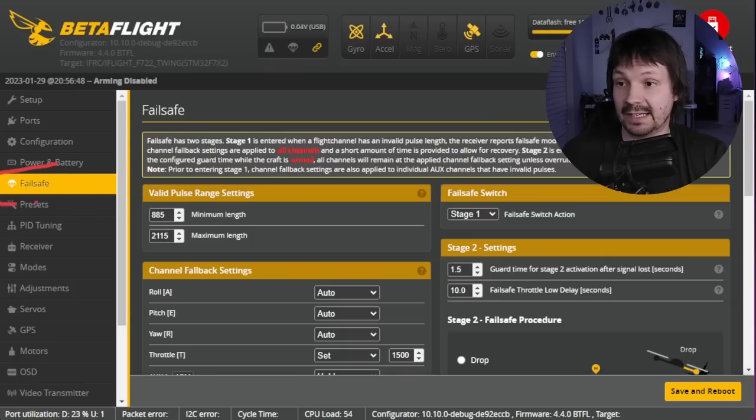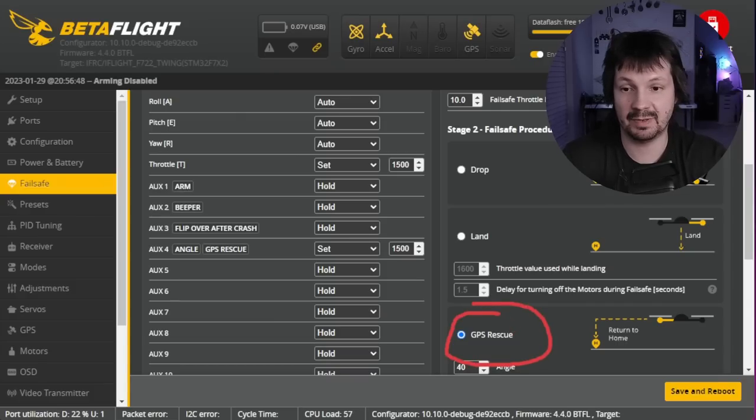If you're an experienced pilot doing long-range mountain dives, that's a nice application for GPS rescue. Practice in a simulator and don't blame me or Betaflight if your drone crashes on someone's Lamborghini. Finally, let's move to the failsafe tab — if you don't see it, make sure the expert mode toggle is activated. Scroll down and activate GPS rescue.